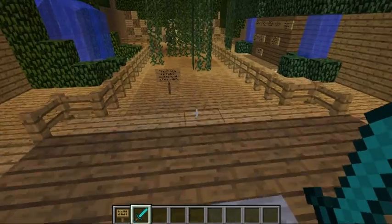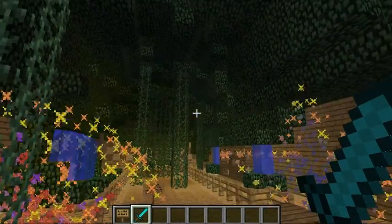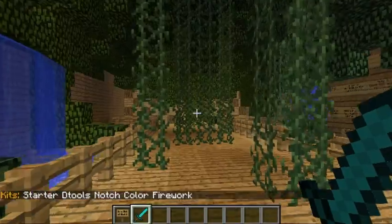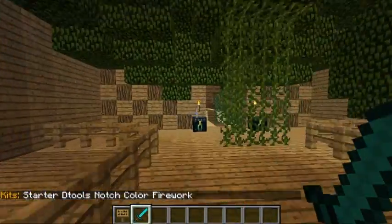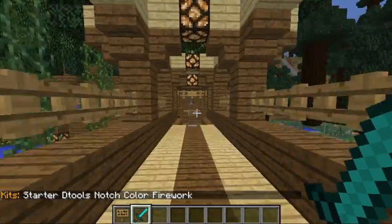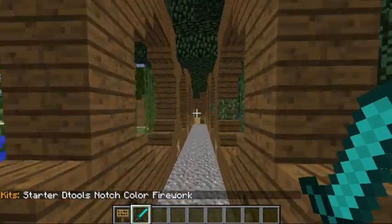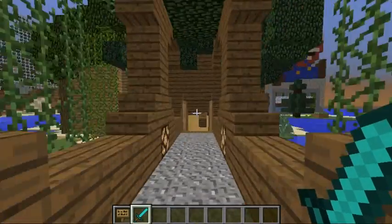When you join, there's fireworks that pop up like this. There's also a kit. I've got a kit working — the only kit that players are able to use is a starter. It equips you with iron armor, wood, one diamond, and $1,000.